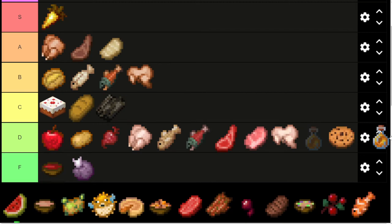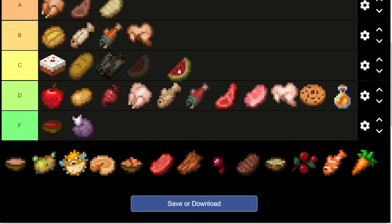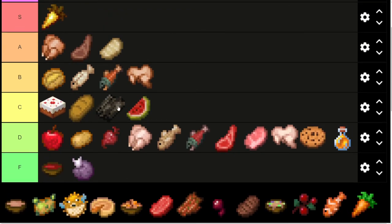Honey — pretty D tier. It only stacking to 16 is not a very good thing. Or does it even stack to 16 when it's full? Does it stack at all? I hate non-stackable stuff. Watermelon, C tier — similar thing as dried kelp. Doesn't restore much, but very easy to get and very easy to stack.